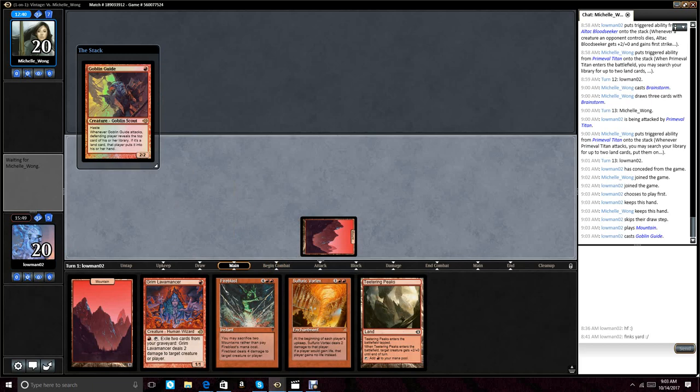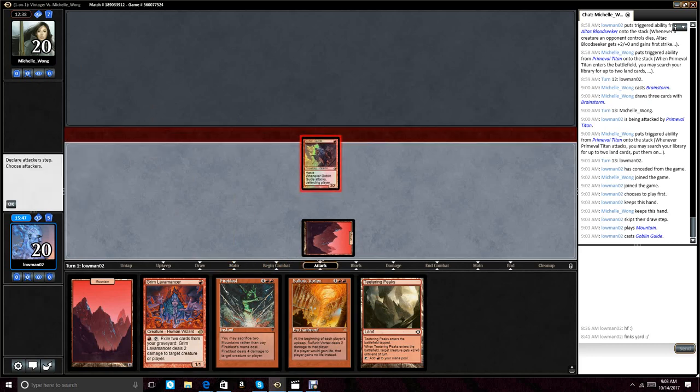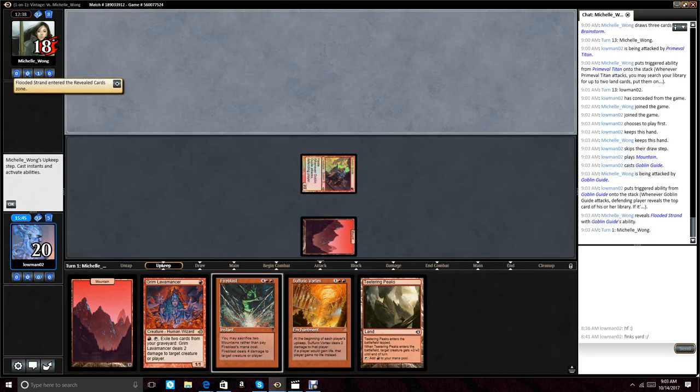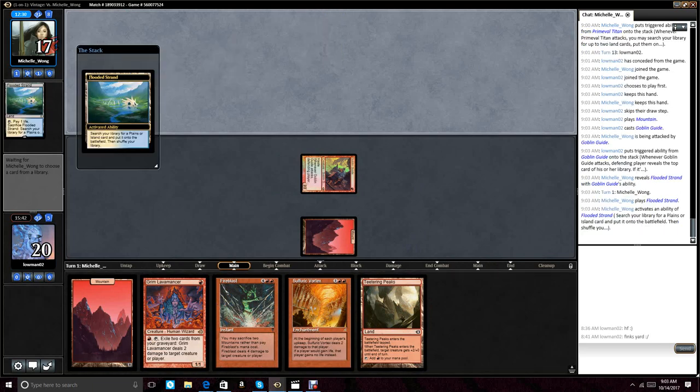Yes, I would like to play first. This hand is phenomenal - I couldn't ask for a better hand here. If this hand can't win, I don't think Red Deck Wins has an out to winning. Turn one Goblin Guide into turn two Teetering Peaks, Grim Lavamancer. Turn three Sulfuric Vortex with Fire Blast backup. This hand is absolutely insane. If the deck can't win with this, then that's what it is, I suppose. Is this going to be a Deathrite Shaman? Or it means her draw is stellar too.